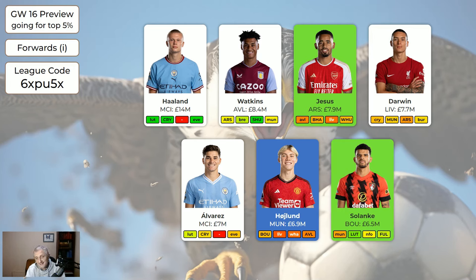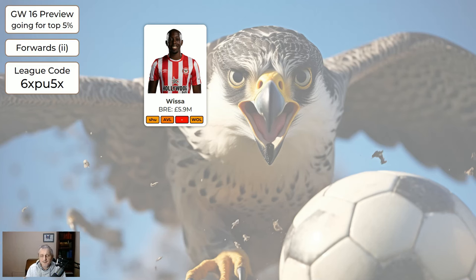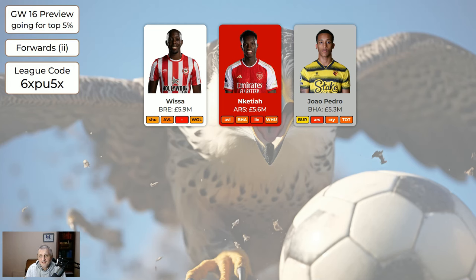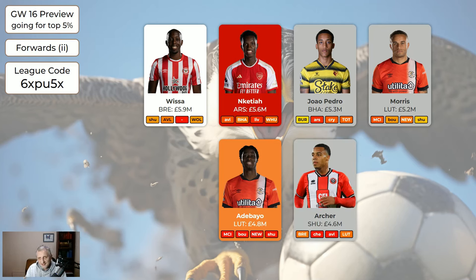Solanke at 6.5 is ticking along nicely and is worth having. Slightly cheaper, Vieira is all right but he's missing in a couple of weeks so I wouldn't be buying him now. Enketiah — now that Jesus is back, sell him, even if it costs you four points. Gio Pedro scored three goals in the last two Premier League games and he's down as grey because he's cheap. Morris is another nice cheap player at only 5.2. Adebayo is 4.8, Archer 4.6, but remember you don't want more than three grey players in total.